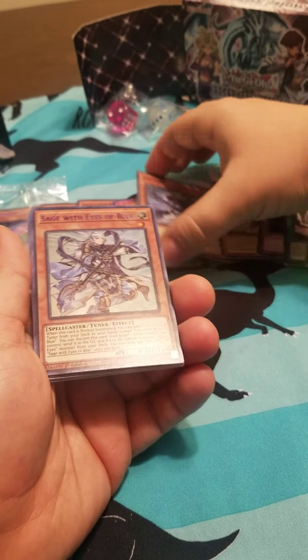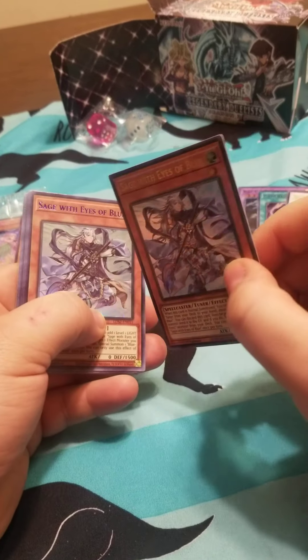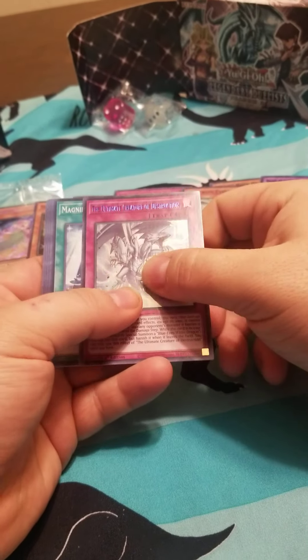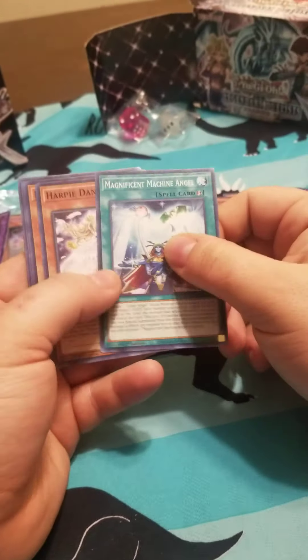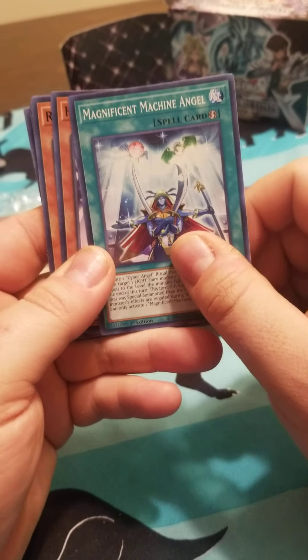Sage with Eyes of Blue — wait a minute, hold on. If anyone ever watches these videos, what's the difference between blue lettering and gold? I just feel like there should be a difference, but I don't know. Also, Ultimate Creature of Destruction — some of them are blue, some of it's gold. I'd have to guess different rarities of the same item.